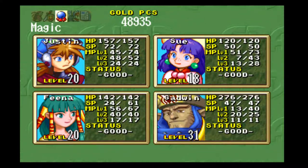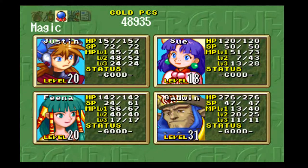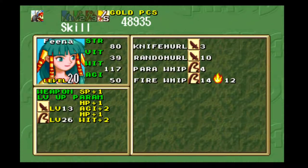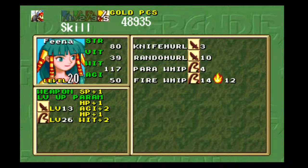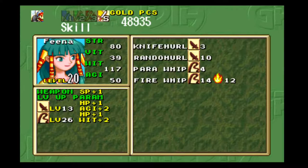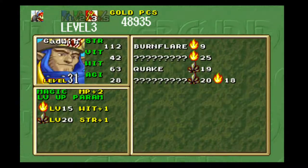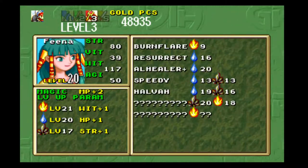A few things I did off-screen: I took a break between episodes, went back to town to save, and on my way back I re-killed all the enemies — basically just doing a little bit of grinding. Got Fina's dagger up a little bit because she kind of needs it since it's much lower than the other weapons.